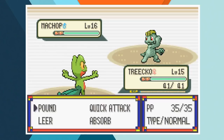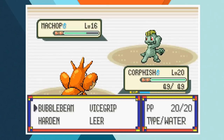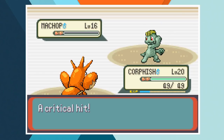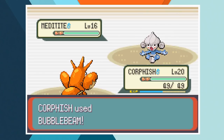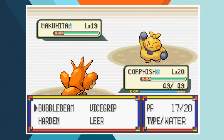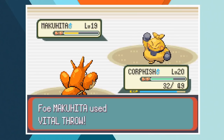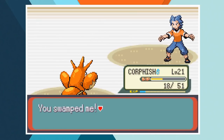We start with Treecko against Brawly's Machop and after a couple of attacks she faints to a Karate Chop — Treecko's contributions so far have been truly immense. Corphish comes in as backup and a crit Bubble Beam takes care of Machop. Meditite comes in and as always he can't attack if you keep breaking his focus. Corphish easily beats Brawly's first two Pokemon and it's down to a one on one for our second consecutive gym battle. Even with a Sitrus Berry, Makuhita can't stand up to Corphish. A Bubble Beam knocks out Brawly's last Pokemon and hands us another win. That's two for two.